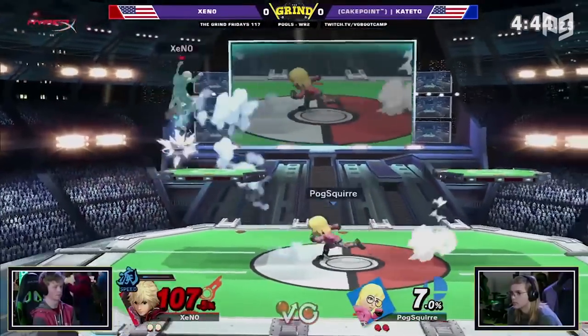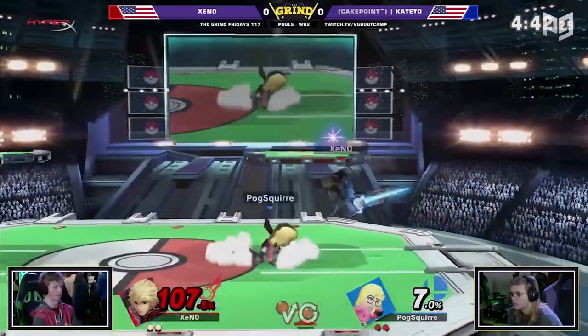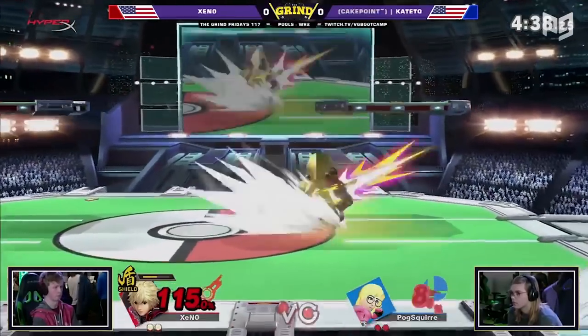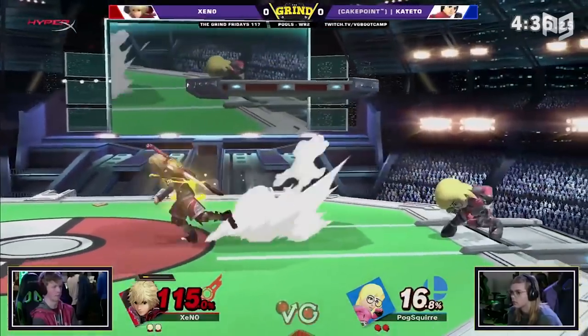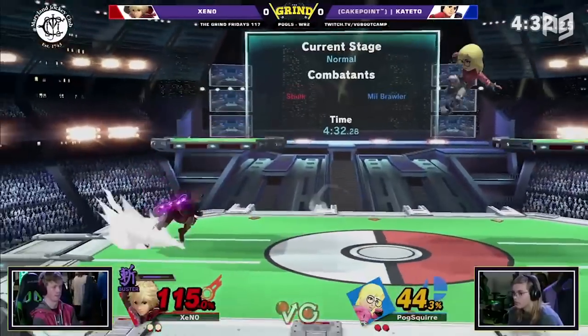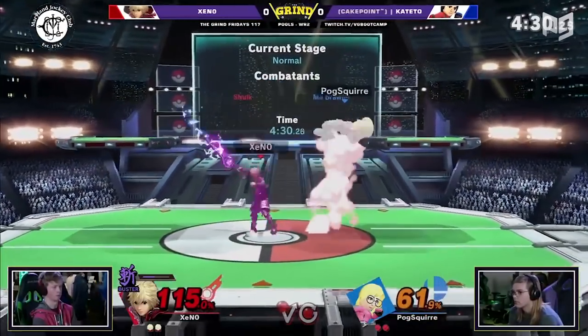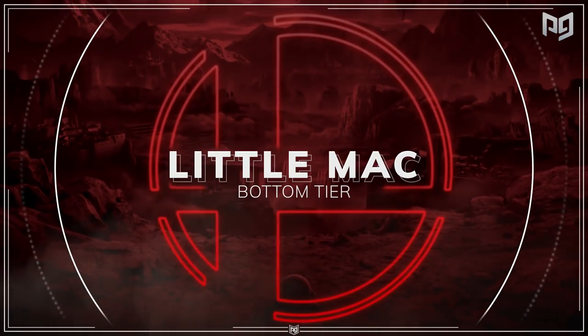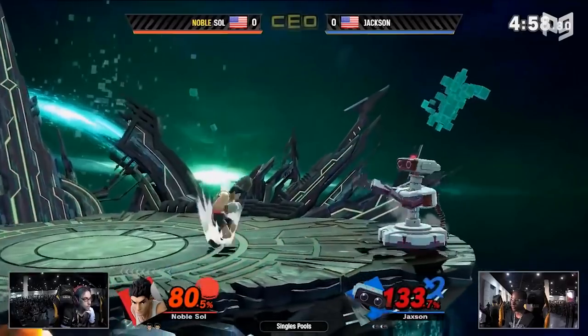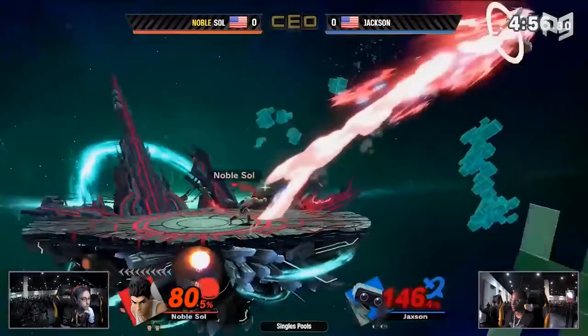Let's start off with our two characters at the very bottom of our list, our F tier. F tier stands for failure. Nintendo made serious mistakes while designing these characters, and while they still have their uses, we may never see their solo mains in a top 8 of even an A tier tournament. The first of our F tier is Little Mac.